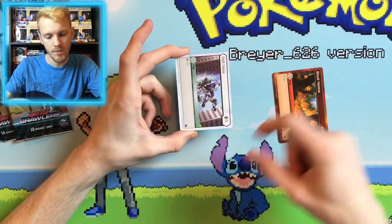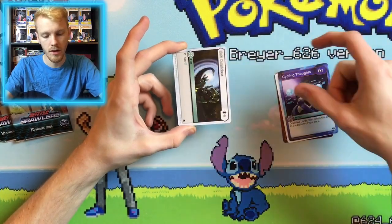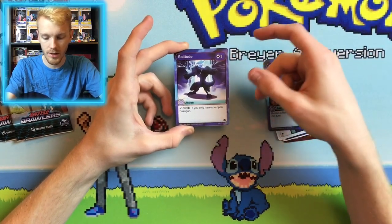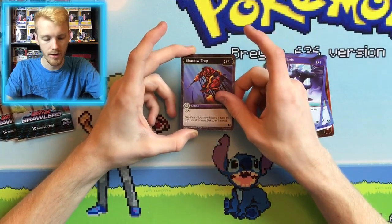So we have Block Ventus, Holt Chaos, Cycling Thoughts, Holt Outsiders, Ebb, Fixation — that's a good card — Solitude as one of our rares. Our next rare is Shadow Trap, pretty decent card.